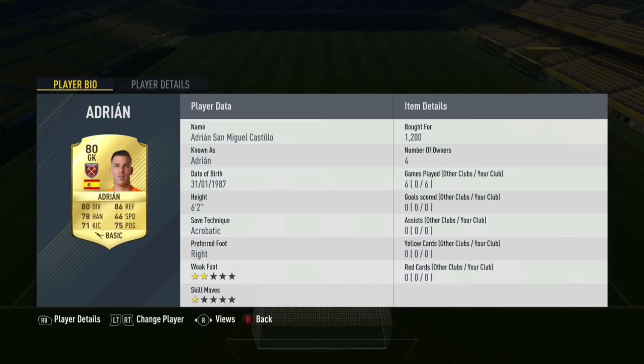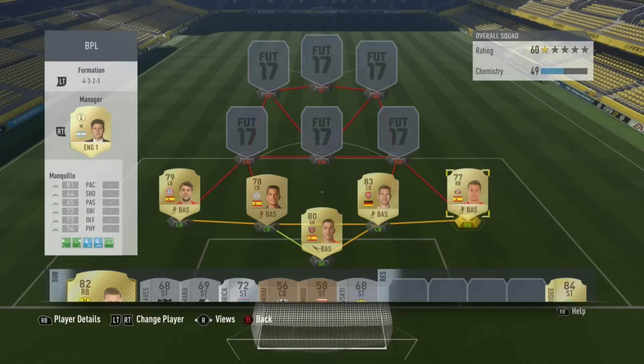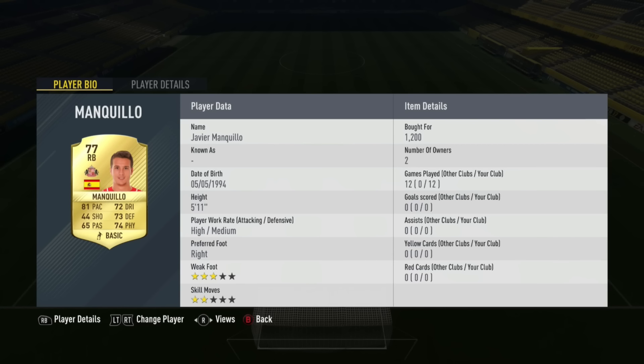In game he made a couple of mistakes, but all in all he was a pretty solid keeper, and he was really decent. In the right back spot we've actually got Manquilo. He was a really, really decent right back for 1,200 coins. He played 12 games for me, he didn't make a whole lot of mistakes, he was quite fast, and he feels quite tall even though he's only 5'11". He stopped quite a lot of left wingers and was a pretty decent right back, to say the least.